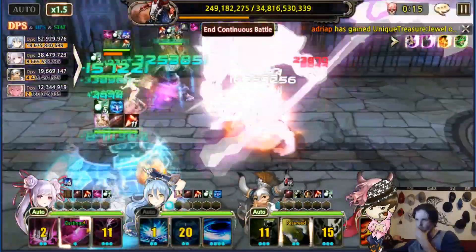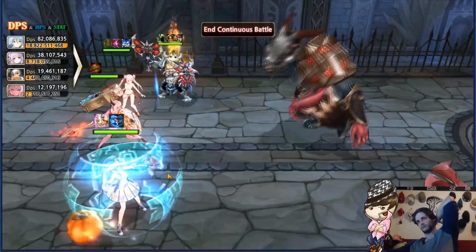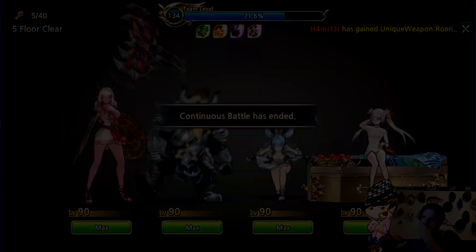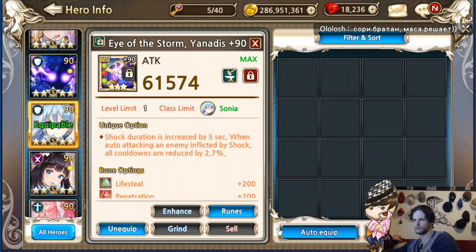There you have it, folks — a nice and clean kill. Let's get over to some of my gear. Here will be my gear stats, and like I said, a little bit on the lifesteal. I actually changed up the penetration room for this very reason to simply change up the survivability of my whole team.